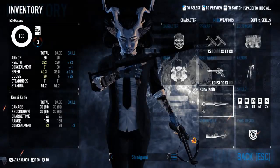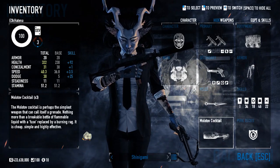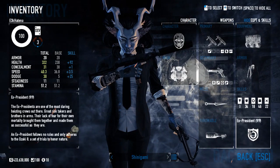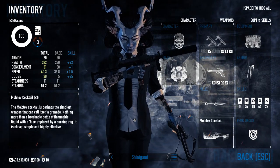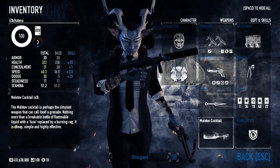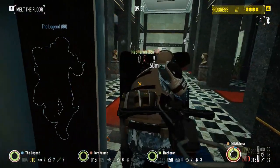Kunai for my melee, Molotovs as my throwable — the damage over time of fire on a crowd is more useful to me than poisoning one guy at a time. Ammo bags, the suit, and X-Presidents. I was originally going to make this Grinder, and you could still probably do that, but I want something with a boost to my passive dodge chance, and X-Presidents has just that, plus the health boost. And this build — it's actually kind of scary.